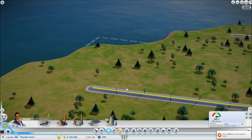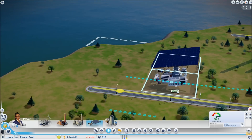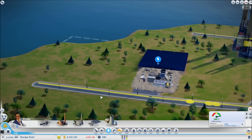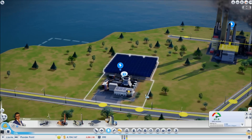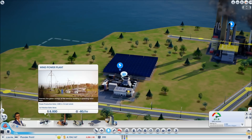Welcome back to WebGamingCentral. We're going to start working on our fourth power generator, and that's solar power. Let's get it in a spot where we can really expand on it. The thing about solar power energy is that it produces a very low amount of energy, but it does produce more than your wind power plant.